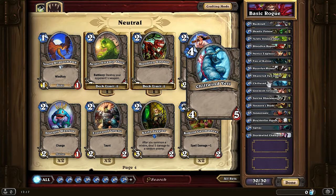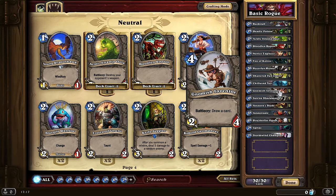Chill Wind Yeti has excellent stats — 4 mana for 4 attack and 5 health, which are just really good stats for any basic deck. I advise you to get 2 of those. Gnomish Inventor is also good as you get to draw a card when you play it, and it has 4 health for 4 mana, which is really strong. Sadly its attack isn't all that great, but draw power is strong.